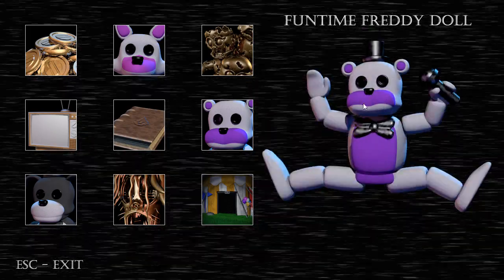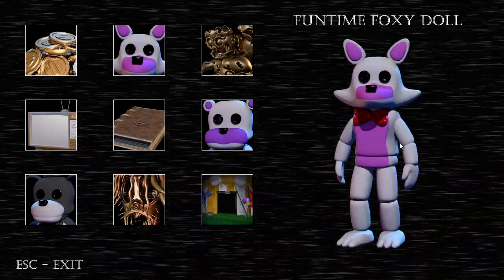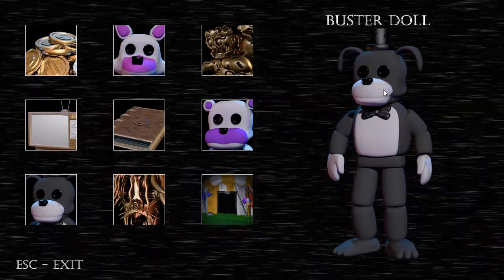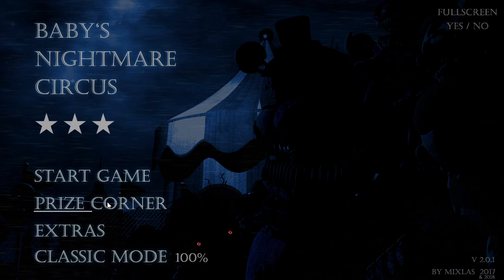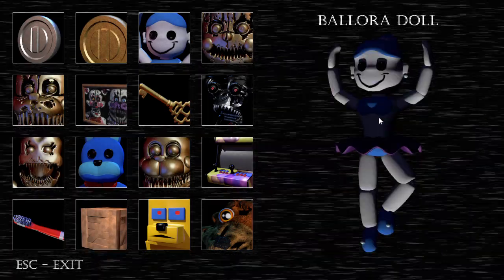Oh, I got all of them. It says 100%. I 100%'ed Baby's Nightmare Circus. I did it — I got everything. Funtime Freddy doll — I can make him dance if I click on him a bunch. And I can make her dab. It's Buster — I can make him look creepy. If I can make those ones do stuff, can I make the Ballora one spin around? And make the Bonnet one do something? No, but I can make her dance.